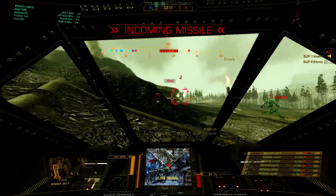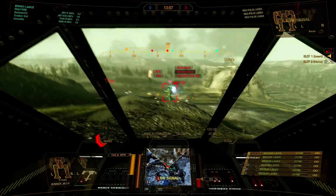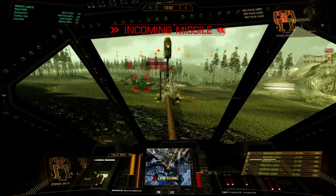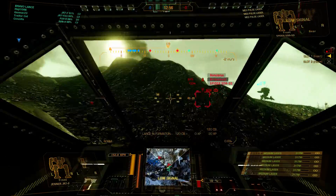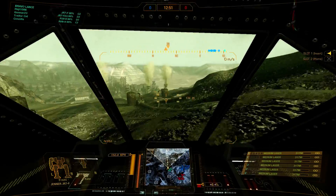Lights right here — legs on Alpha, legs on Alpha, roger. Warning: incoming missile. Hunchback on the ridge — copy. Pull back, pull back to C4 right now, disengage.